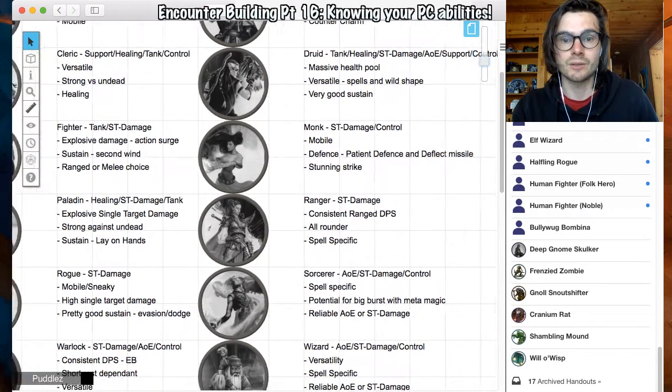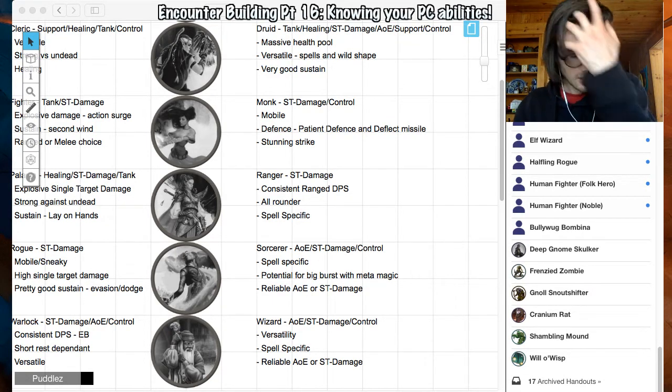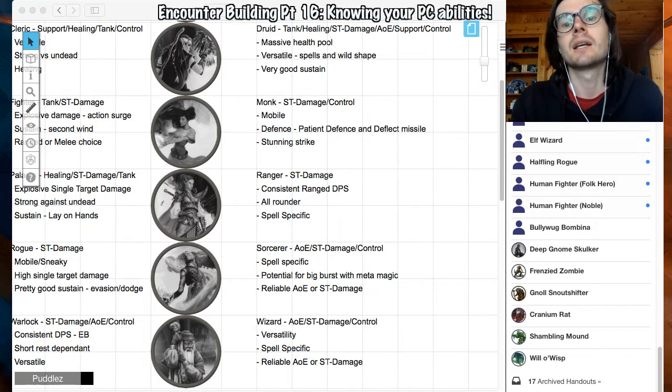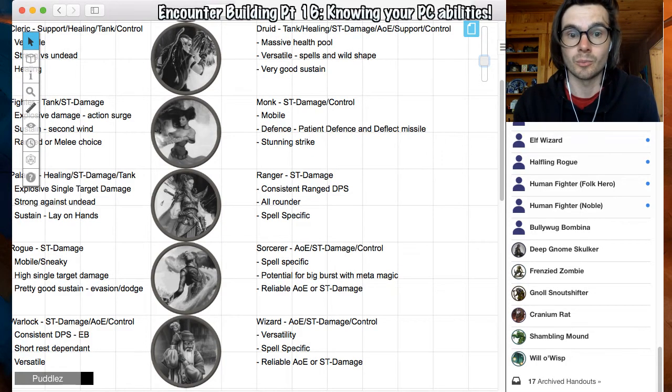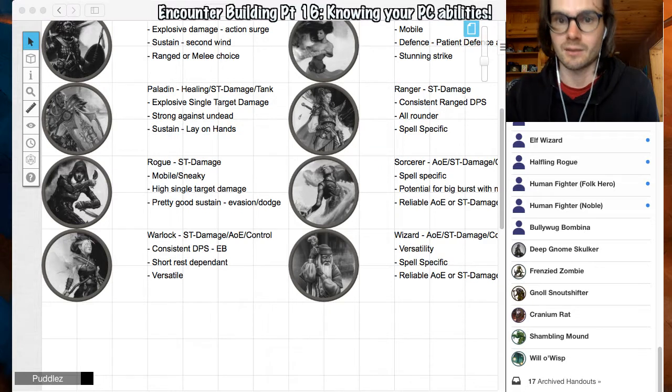Monks — they're very good with single target damage and they have control because they have things like Stunning Strike. They are mobile — probably the most mobile in the game because they have ki. They have Step of the Wind, which they can use to dash around with a bonus action, and they have more movement than anyone else. They have decent defense when you put ki into it with deflect missile. If there are ranged attackers, monks are probably the best counter. But if you've got a monk in your party and you never attack them with arrows, it's an ability they never get to use, which might frustrate them. Knowing the abilities of your players is important so you can do things to make them feel special in combat.